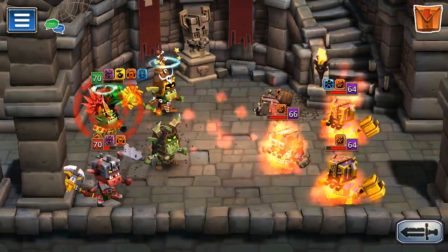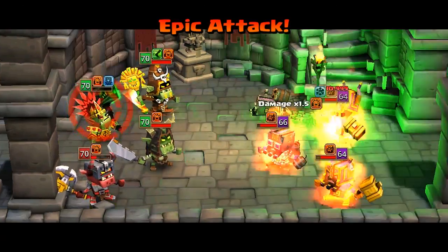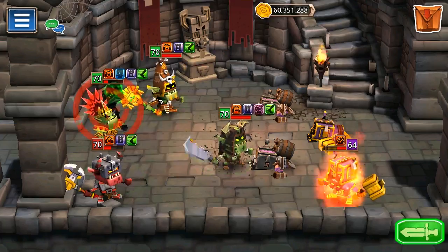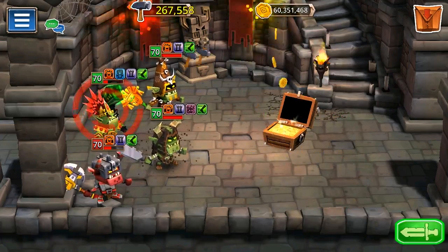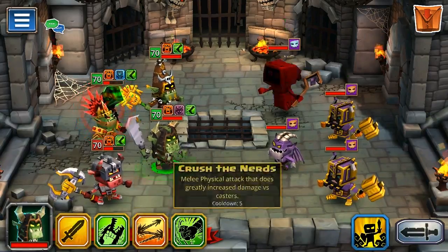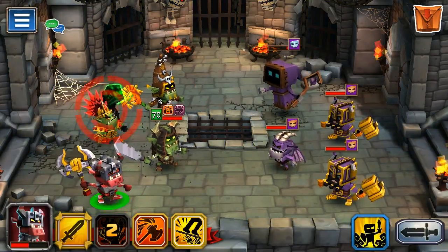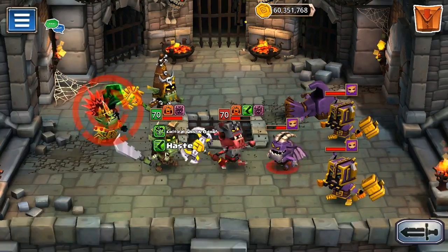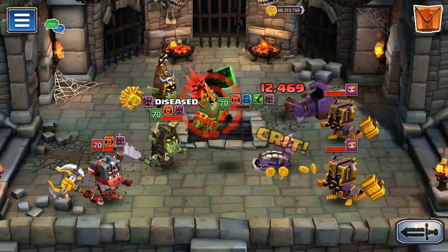There is one blatantly obvious team to use for farming these parts, and that is the green goblins plus one friend such as Rocky for the extra crit chance boost that he gives. I did a video using the gobs and Rocky on Savage Grove a long time ago, so have a search on my channel to find it. I spent about 10 million gold moving runes around from various heroes so that my goblin team had a top end setup — I'll show you the runes at the end of the video.